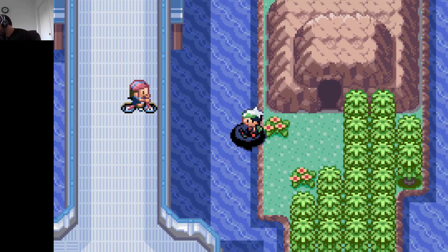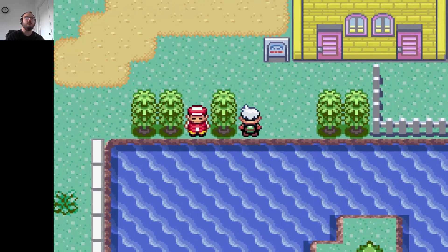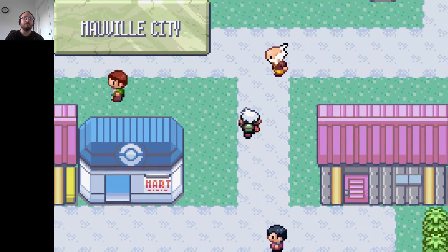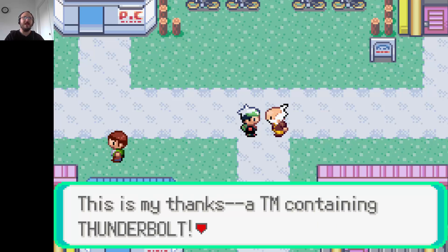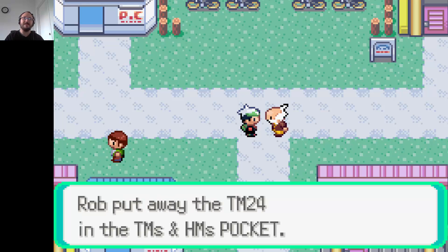Go back to Mauville and talk to Wattson again. I knew I made the right choice asking you. This is my thanks — a TM containing Thunderbolt. You've earned it. I don't think I have anyone that can actually learn that yet. I'll put away the TM.